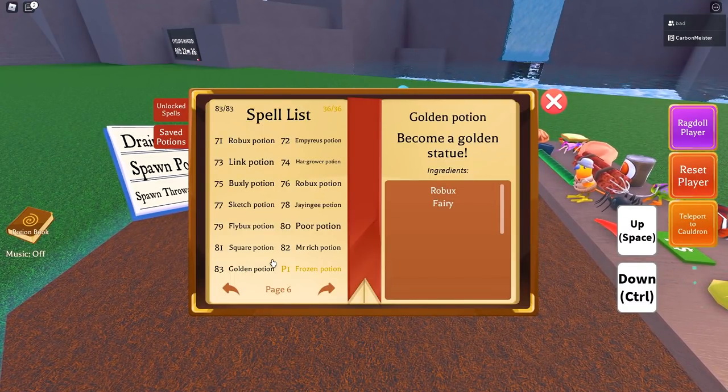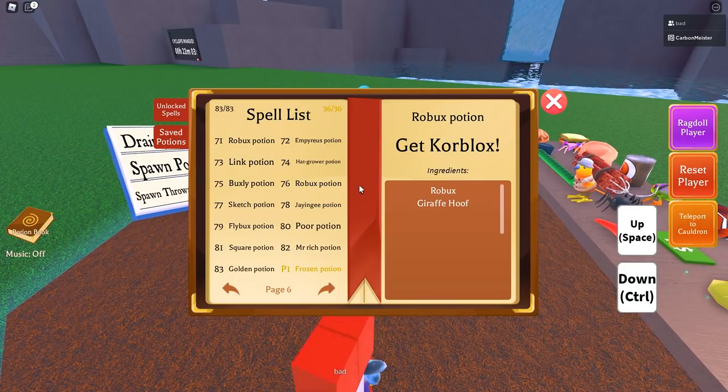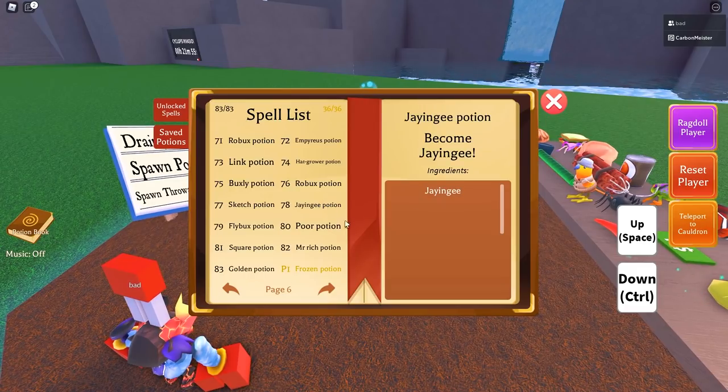Number 83 is the Golden potion — extremely interesting, it turns your character all golden. Very simple again: robux ingredient plus fairy. Number 72 is the Imperious potion: robux ingredient plus brain. Number 74 is robux and giant's ear. Number 76 is robux and giraffe hoof.